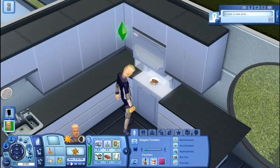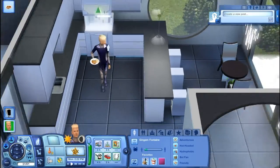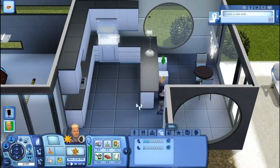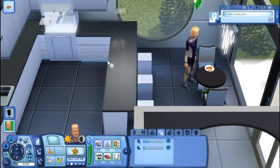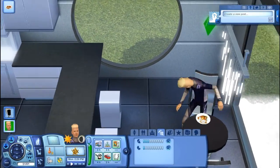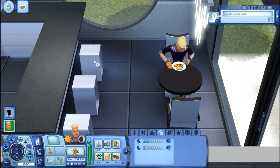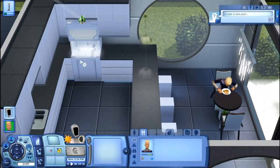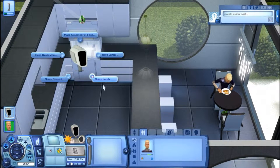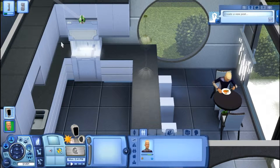Where did you pull that sponge out of? Not a very good synthesizer if it doesn't make good food. Bad quality. Poor Gingham — he has to eat all the bad quality stuff. What do you want to eat?